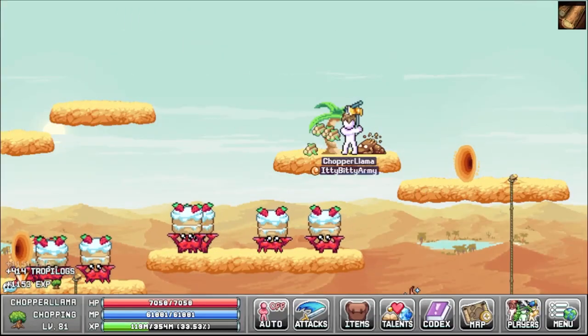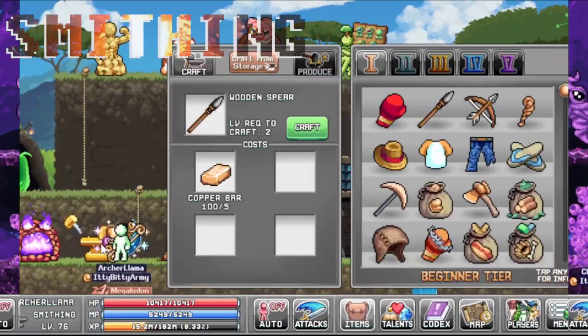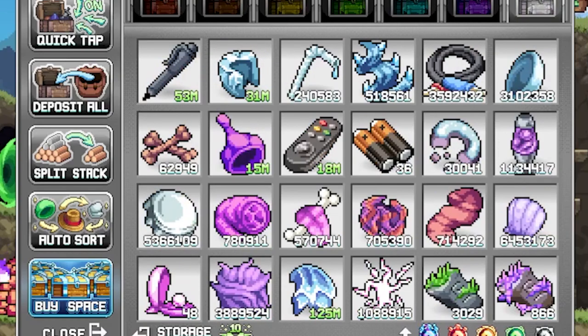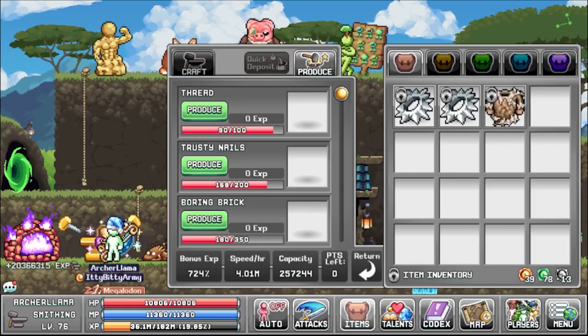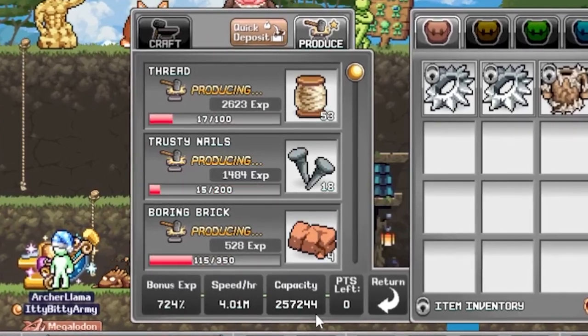Woodcutting is very simple. It's mining, but trees. It's another resource-gathering skill and is the mage's specialty. Crafting or smithing is where you come to combine everything you've gathered from all of the other skills in the game, and sometimes monster materials, into armour, weapons, larger bags to increase your carry capacity, and so much more. The anvil is also used to create specific materials required for specific tasks throughout Eidolon, and you guessed it, this is the archer's specialty.